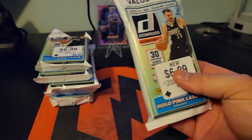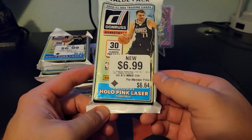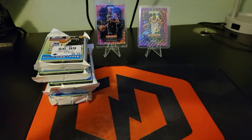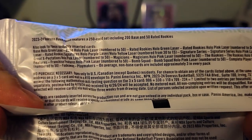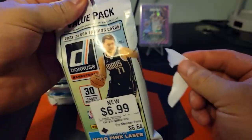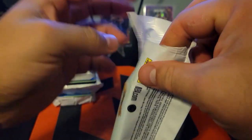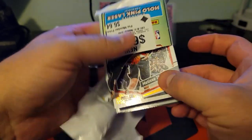Welcome back to the channel. Today we've got some Donruss basketball fat packs. We're looking for the holo pink laser parallels, Victor Wembanyama parallels or base rookies, anything like that. Looks like we can get stuff numbered all the way down to 15. There don't appear to be any autos in here, but it should be a fun rip. I'm here in Arizona, a Suns fan, so it's definitely been an interesting season. We're just gonna open some basketball cards and hopefully get some cool stuff.